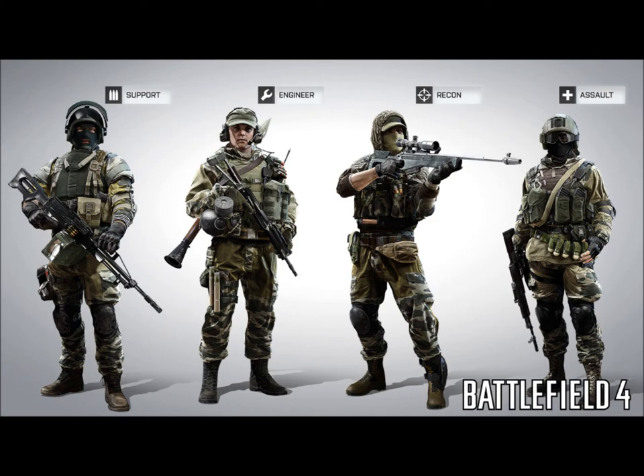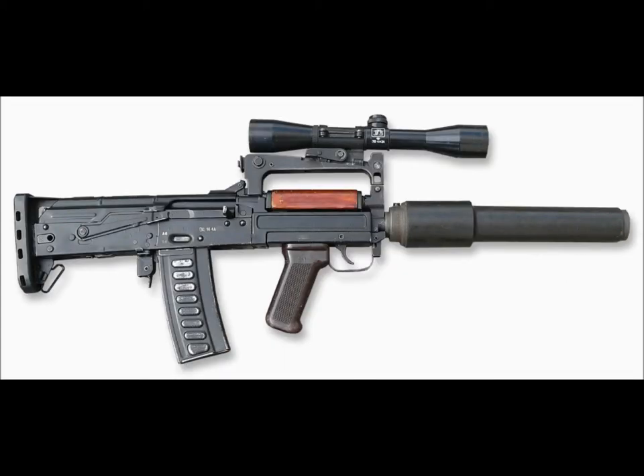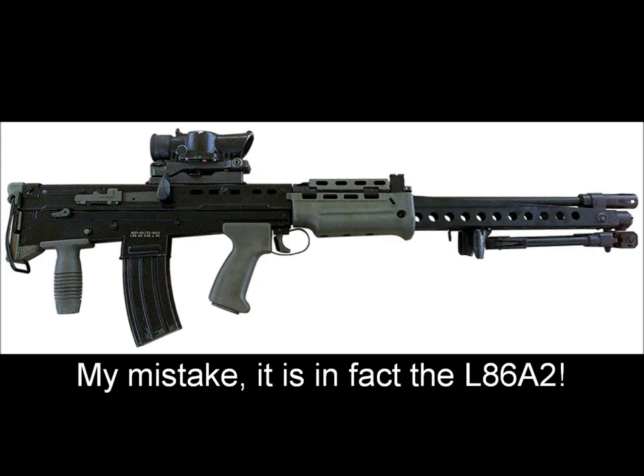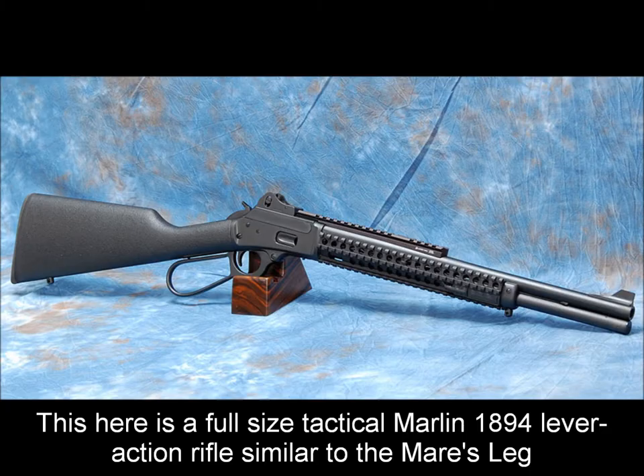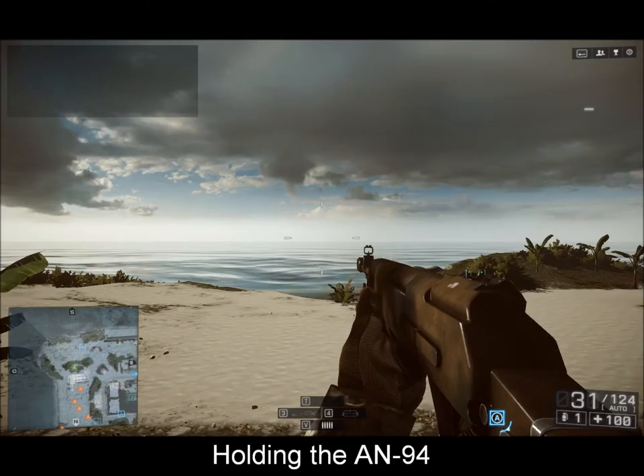These weapons are the assault rifle AN-94, the carbine Grosser 1, the PDW Grosser 4, the LMG L86A2, and the DMR Mare's Leg for the secondary slot. In this episode, we will have a look at those five weapons and see what they can do and how effective they are.